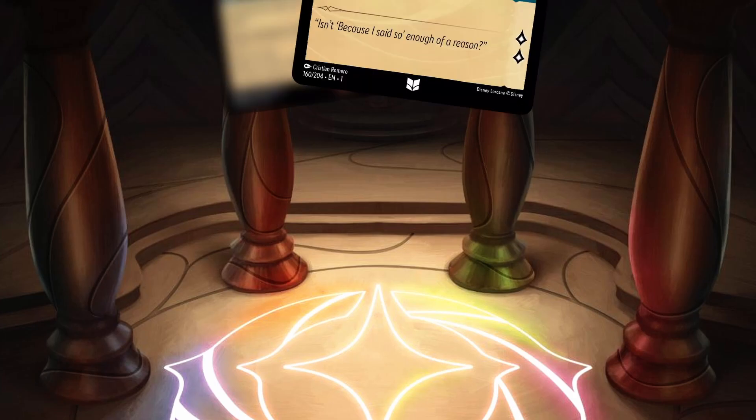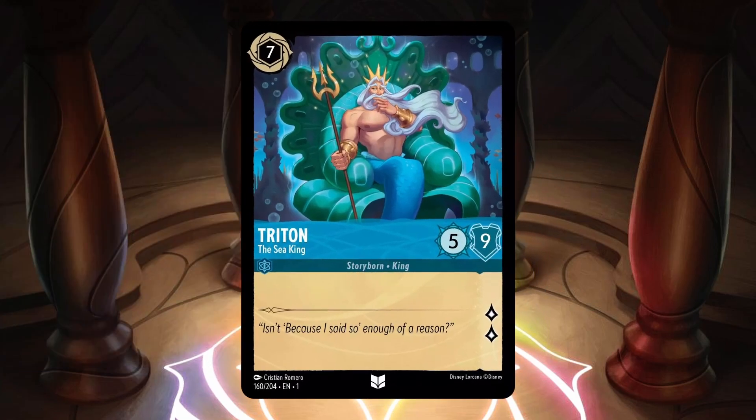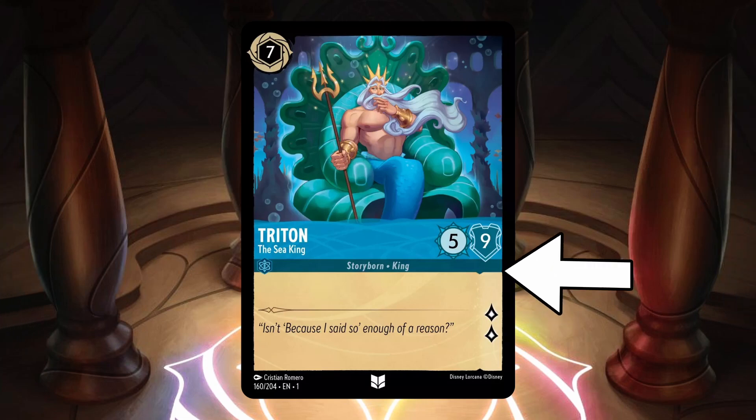On July 11th, Disney Lorcana released 2 more cards in the Discord. The first was Triton the Sea King, a sapphire inkable 7 cost with 5 strength, 9 willpower, and 2 lore. He's an uncommon vanilla card with the traits Storyborn and King. Triton looks like a great top end, especially for sapphire, because sapphire can ramp up to this card relatively quickly, and Triton is going to be good at both questing and challenging. His giant 9 willpower makes it so he's almost always trading into at least 2 things.